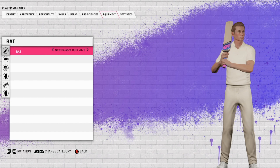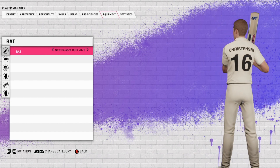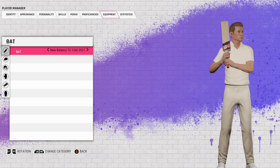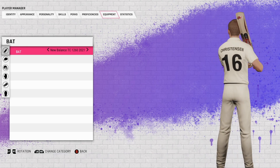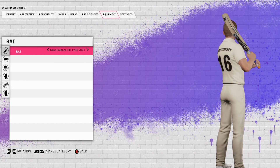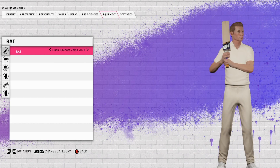The Concept — this is the one with the see-through grip for the handle. Don't mind that either, actually looks pretty cool. New Balance Burn 2021 — Redstone Royals colors, not bad. Is Steve Smith going to use that? The TC 1260 2021 edition — probably better than the older ones. The DC 1280 — not bad.